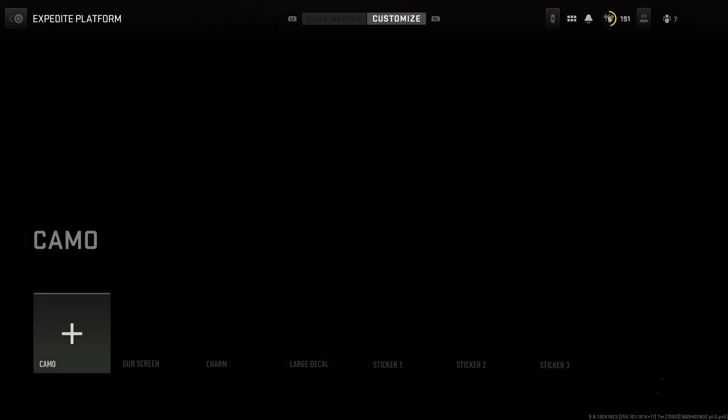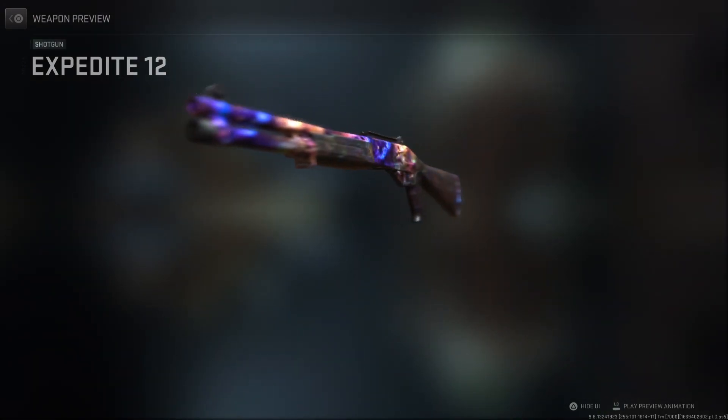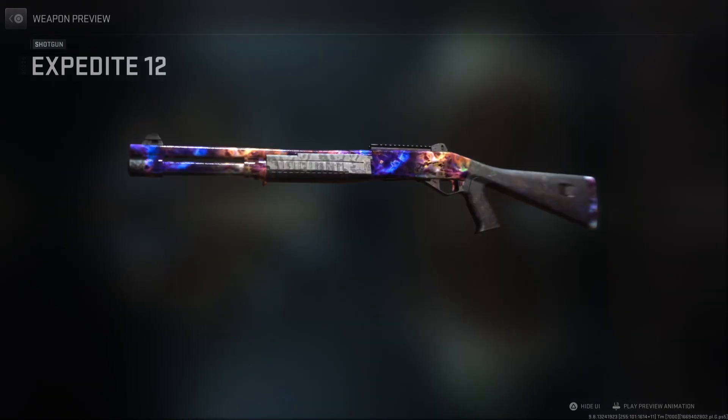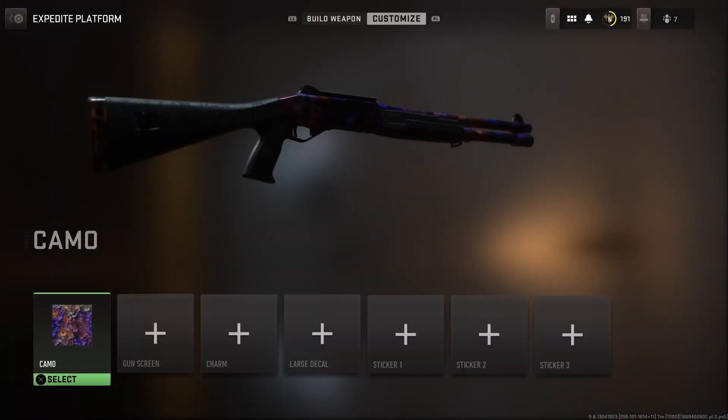Then we moved to Vanguard — I finished the atomic camo as well as the zombie camo. It has a little glitch there, but I finished that. And now I have this one. I believe this is my fourth completion of all the mastery camos.